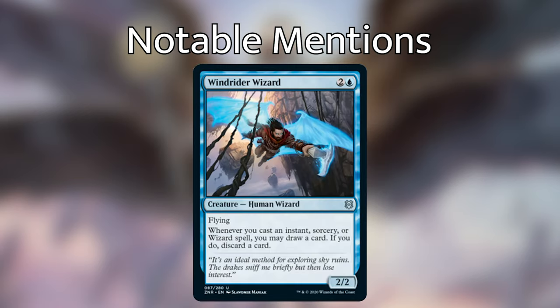Next up is Windrider Wizard — a human wizard costing two and a blue with flying. Whenever you cast an instant, sorcery, or wizard spell, you may draw a card; if you do, discard a card. It's super cool that it also cares about wizard spells, making it that much better in wizard tribal decks. Being able to draw a card every time you cast an instant or sorcery is super relevant. A problem in Commander is that counterspells or removal spells can be one-for-threes since you spent one card to deal with one opponent but have two others. This card's filtering helps mitigate that, and I'm putting it in a lot of my wizard decks.